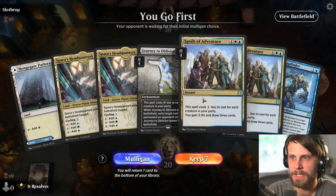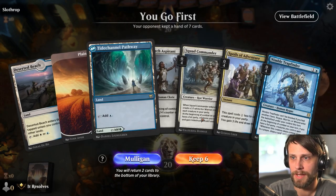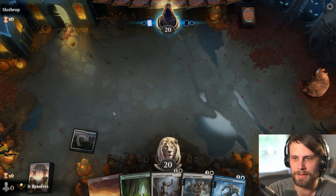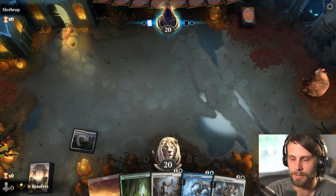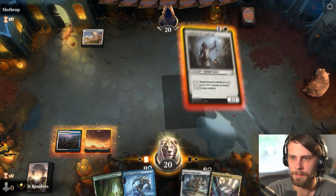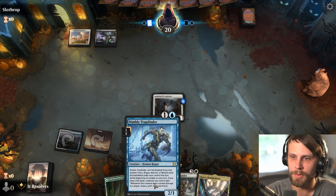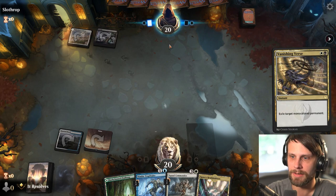Here we are for our third game — probably going to be our final game. I'm going to mulligan this, I don't love that hand. This hand I like quite a lot more, so I'll keep this. As much as I don't want to throw that back — it's such a good refill card — we kind of just want action in the early turns. Let's go ahead and throw the Aspirant down; I think this is the better turn-one option. The Nimble Trap Finder is much better even in the late turns where it's your last piece of the party.